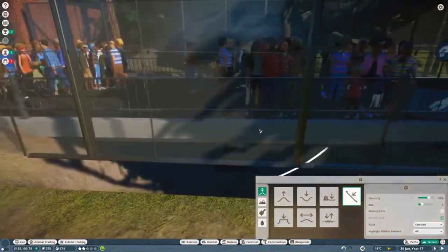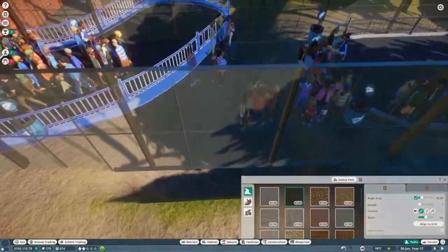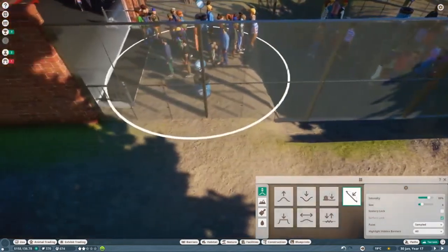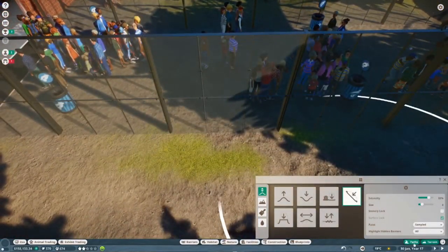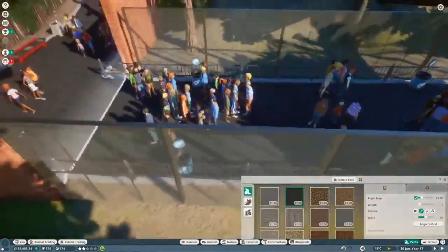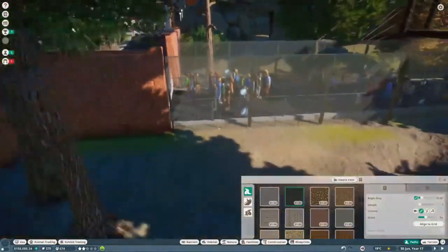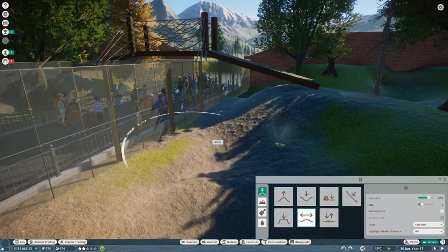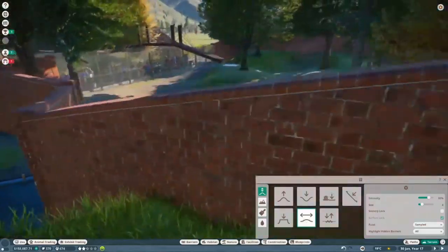We are going to delete this tunnel as I mentioned in the time lapse - it's just not really working for me. I have to delete the path and then fix it. Let's delete those and flatten the terrain - there we go. Let's get that path back, smoothen this out. I think this will encourage the tigers to use the overpass a lot more. Let's unpause and see how the tigers are feeling.